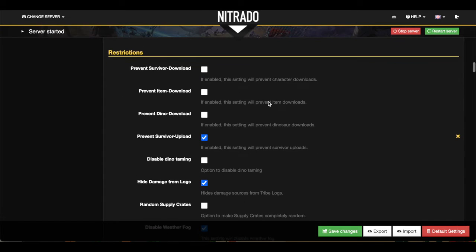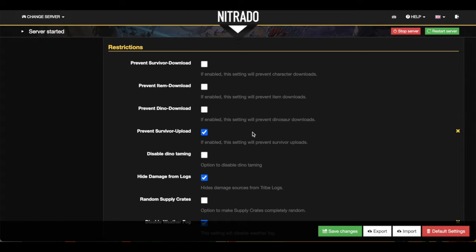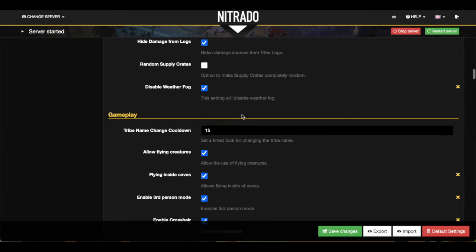Down to Restrictions — this is where you're going to decide what people can or cannot bring onto the server. We have Prevent Survivor Download, Prevent Item Download, Prevent Dino Download, and Prevent Survivor Upload. If enabled, these settings will prevent dinosaur downloads, item downloads, and character downloads — basically disabling people from bringing their own stuff onto your server. Very important. Just be aware that people might take advantage of that. And then, of course, disable Dino Taming if you wanted to just disable the ability to tame altogether. Random Supply Crates, I leave that — I don't want to randomize the supply crates, I want them to be consistent. And then lastly, disable Weather Fog.